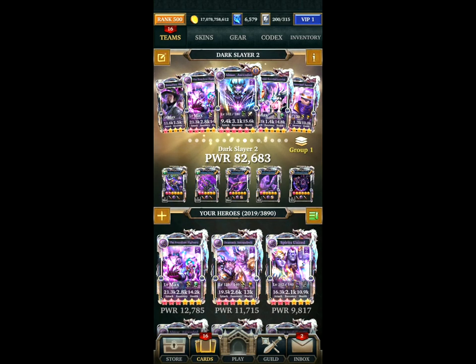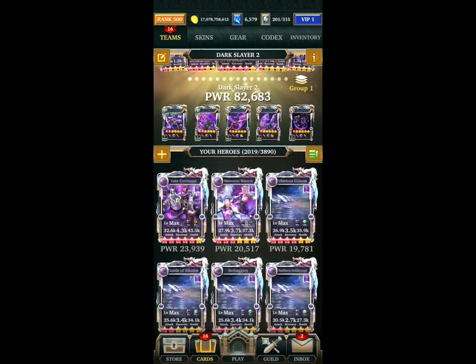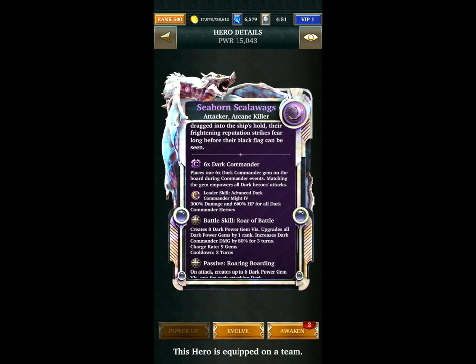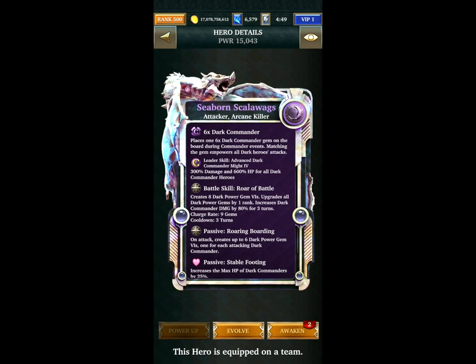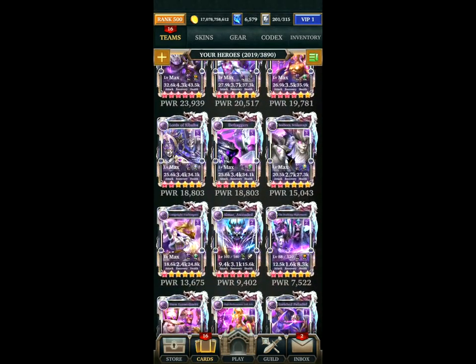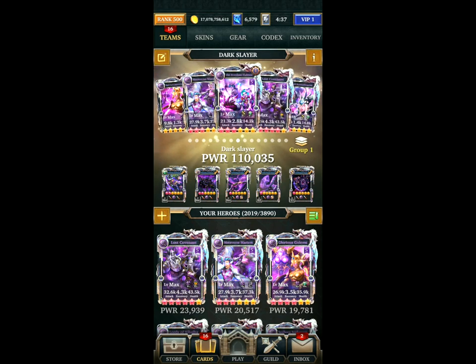Unfortunately I've not really seen too many other options — it's kind of difficult to give other ideas or suggestions. One card that could be quite useful is Seaborn Scalibrax, as it has that upgrade skill and creates quite a few Power Gems. There's not many other options though; it all seems to be based around the Freedom Fighters with Dark Slayer.